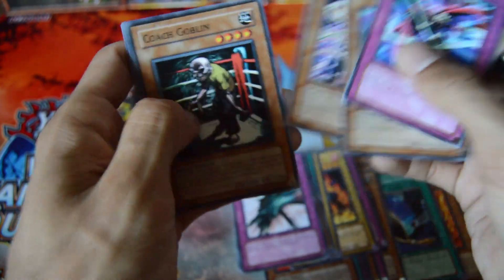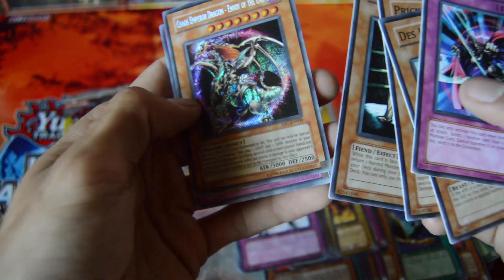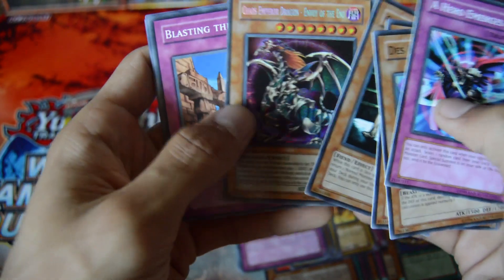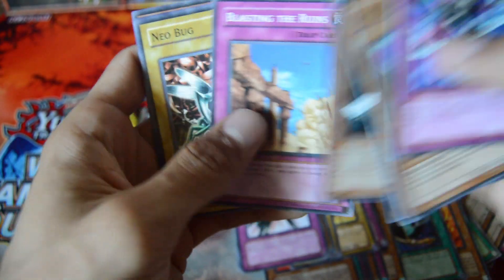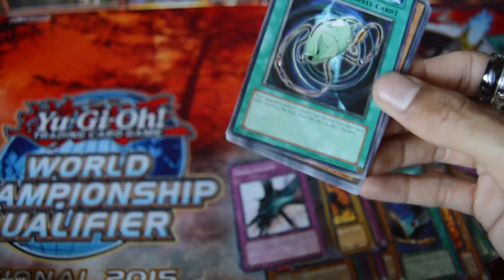A Hero Emerges — and there we go, we got the second Secret Rare: Chaos Emperor Dragon, Envoy of the End. Nice, that's pretty cool. I would love to play that card, I'd love to block Chaos, but that's still pretty cool. I mean, it's still banned, but still.